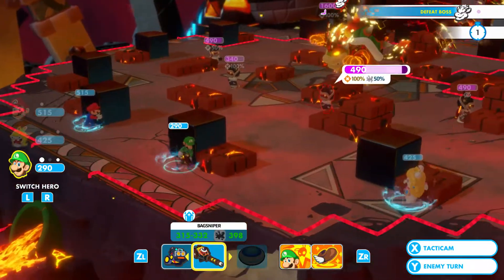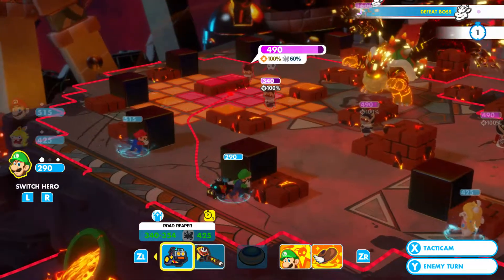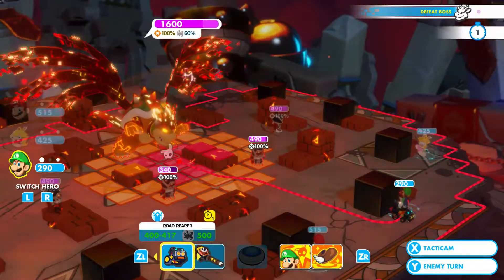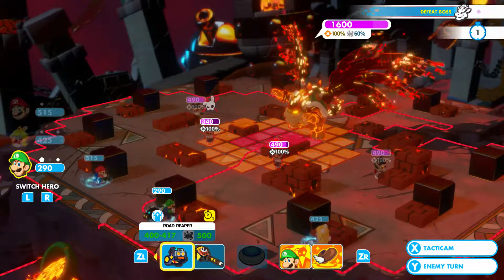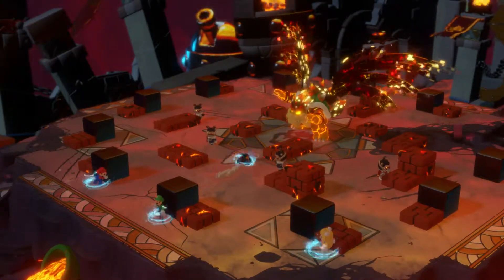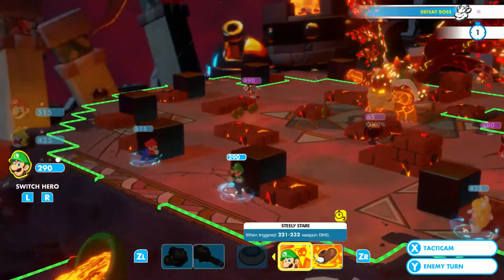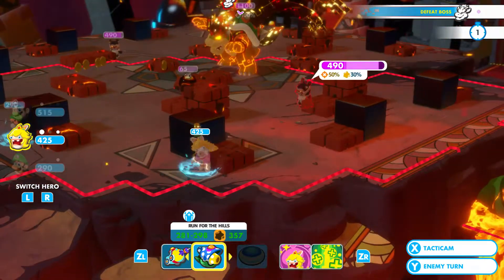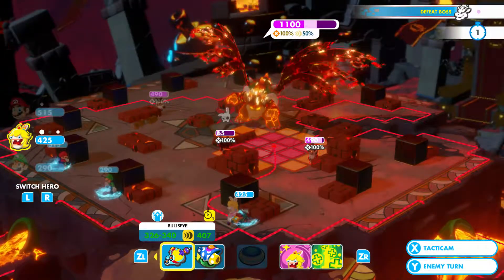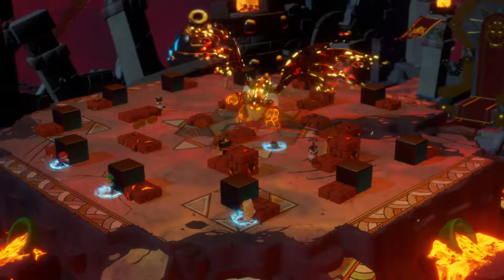Now for the attacks. What if I go for Bowser? Come on, I wanna target Bowser! Going to do quite a bit of damage to those two and take that guy out. Let's do it! Bombs away! Boom! Let's do some more damage and then take another Valkyrie out of the game — boom!